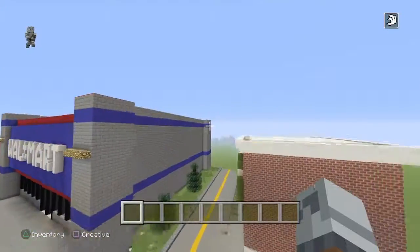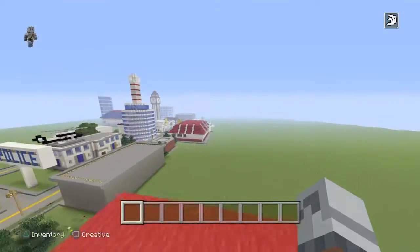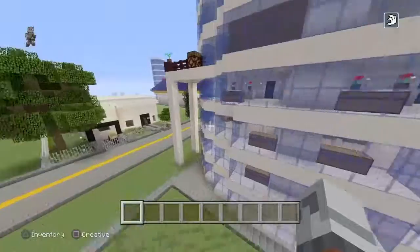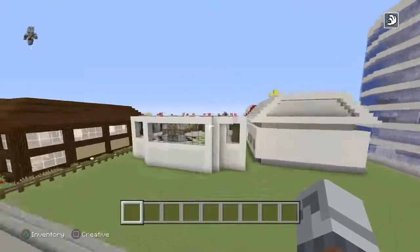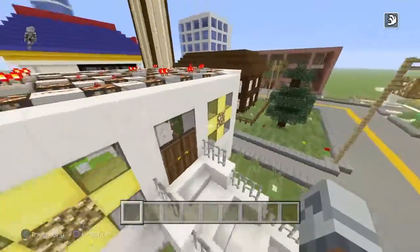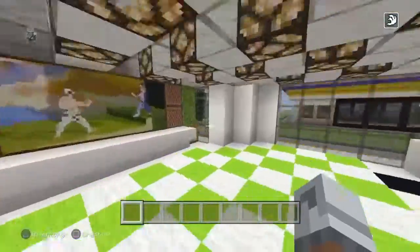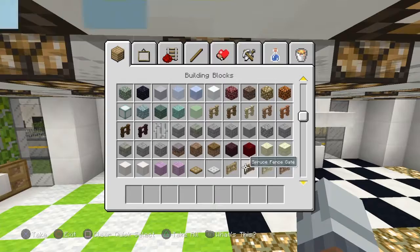Oh my gosh, that was a really big voice crack — I'm sorry, I'm weird, don't judge me for it. And this is Stormtrooper's house, he's been working on that. Our world actually almost got griefed, but thankfully we saved it — though I didn't save the progress and had to start Storm's house all over again, so that was a little rough.